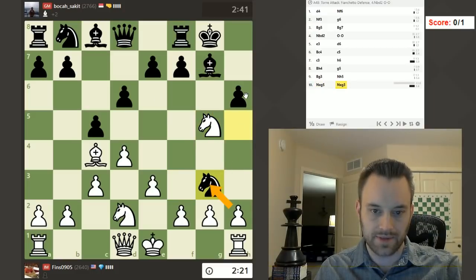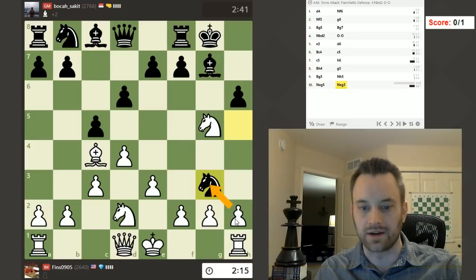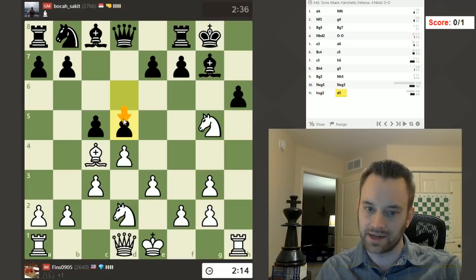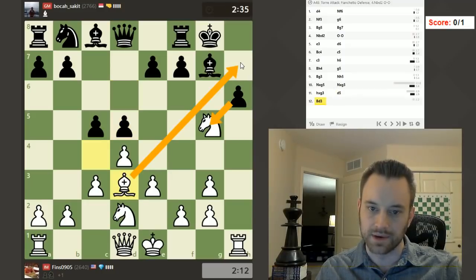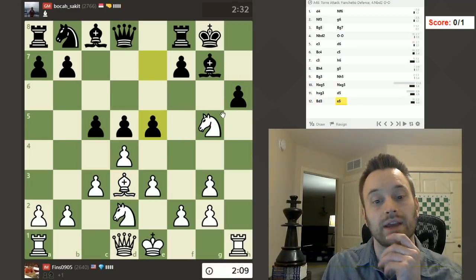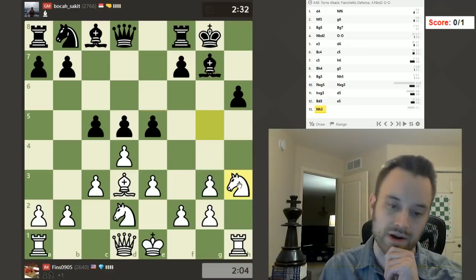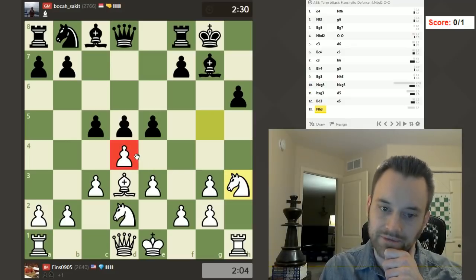There's also this, but I'm worried that d5 is going to be the answer. Let's dare Black to take here — because then queen h5, and on d5 I can play bishop d3. I don't know if they want to walk into this buzzsaw. E5 okay — interesting, things are heating up here. Yeah that makes sense, let's drop back to h3. Now Black can tee off on this pawn. Let's take this way.